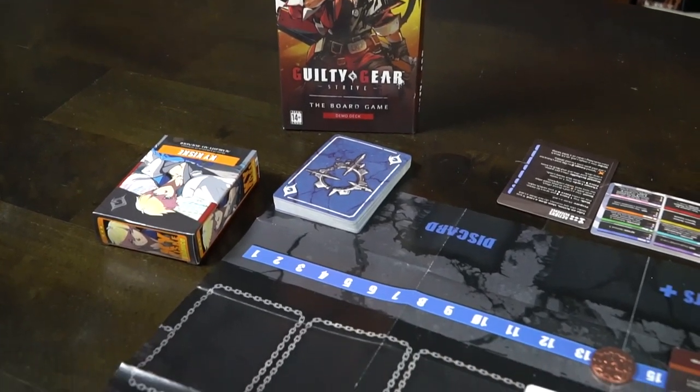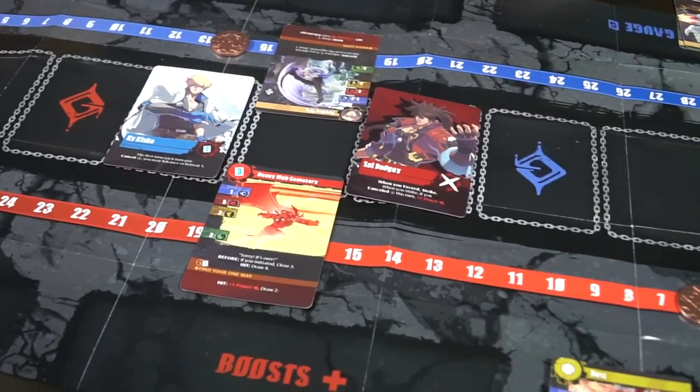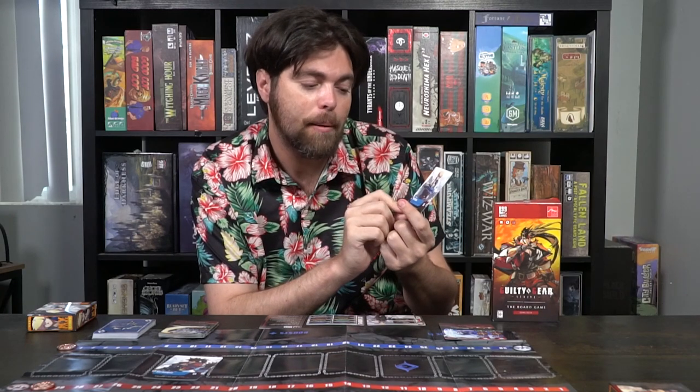For instance, while playing as Sol Badguy, whenever I strike and I cancel a boost — meaning I paid an extra card to use the boost effect to take an extra action — my card is going to get plus one power. And that is a huge difference when you're playing it throughout the game, including using the boosts which give you tons of power as well.